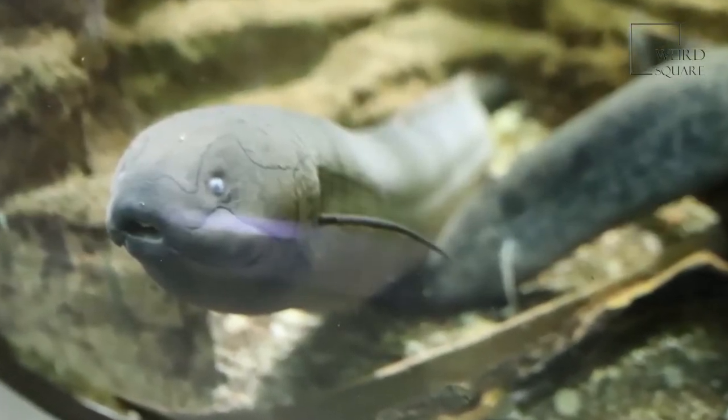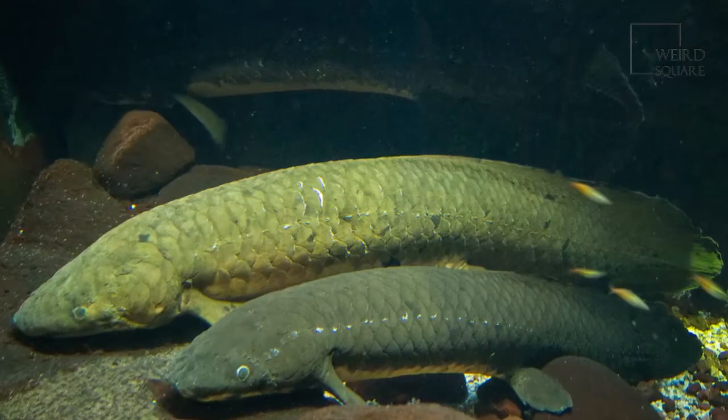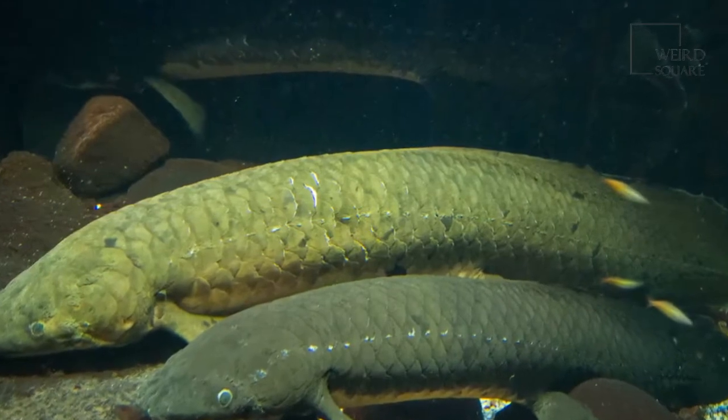There are currently six species alive today. The four African lungfish all occupy a single genus, while the South American and Australian species both occupy their own genera. The gilled lungfish, sporting a blue or grey color, lives at the bottom of swamps and flood plains in East Africa.